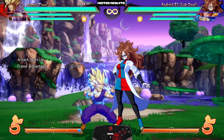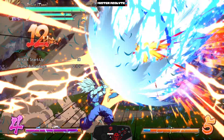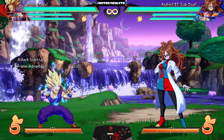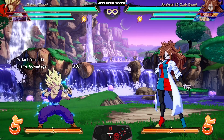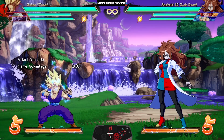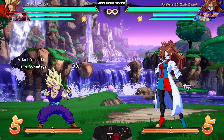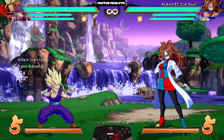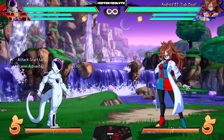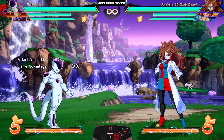Lastly, he received a bunch of changes to his Super Kamehameha, the main one being that he can now super dash when it connects. You probably don't need me to summarize — Teen Gohan has been one of the strongest characters in the game for the last few years, and he just got even stronger.